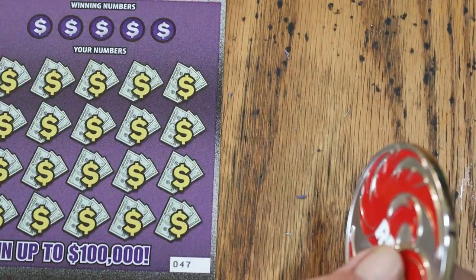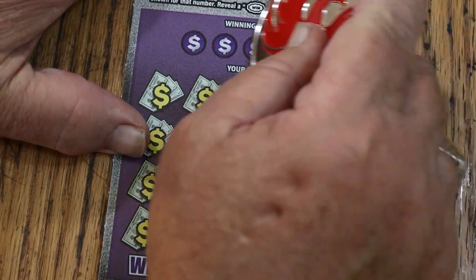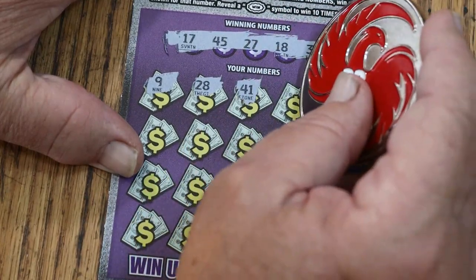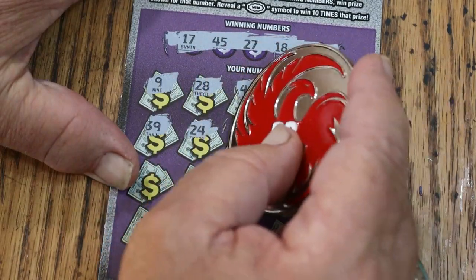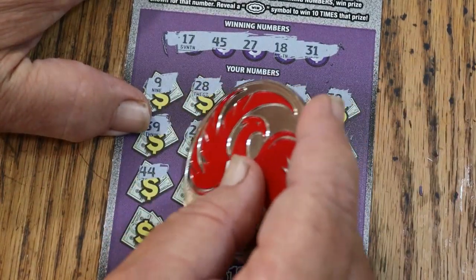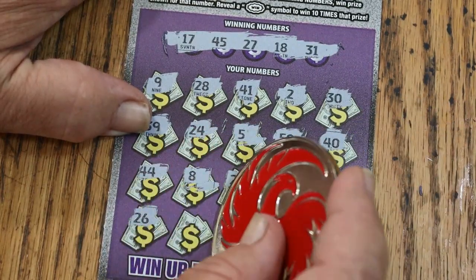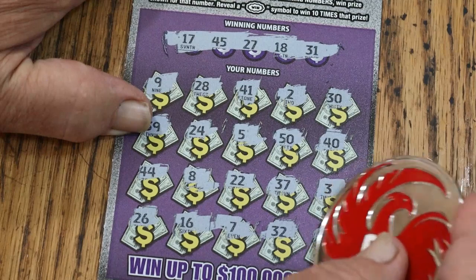Last ticket of the session — ticket 47. Let's see what happens. Winning numbers: 17, 45, 27, 18, and 31. My numbers: 9, 28, 41, 2, 30, 39, 24, 5. The big 50. 40. 44 club. LB's 8. 22, 37, 3, 26, 16, 7. Random's 32. And 10.